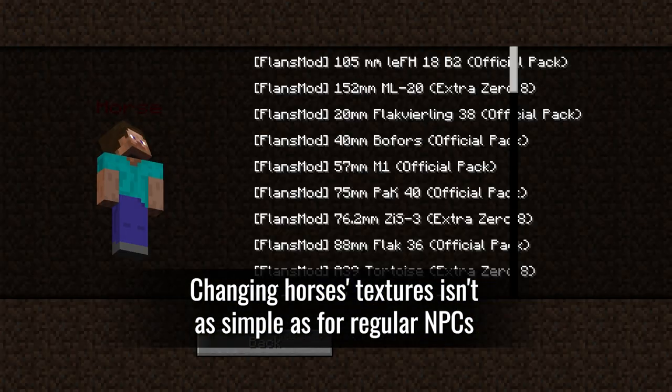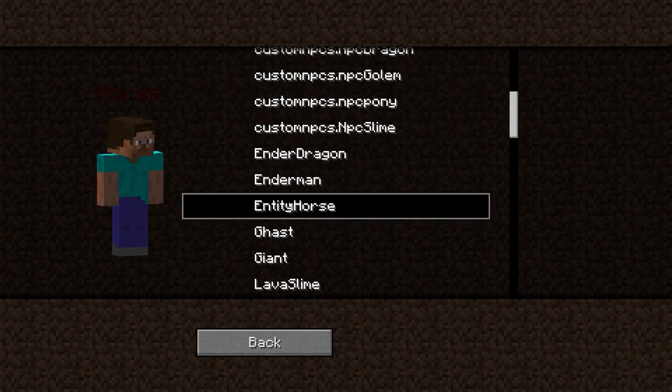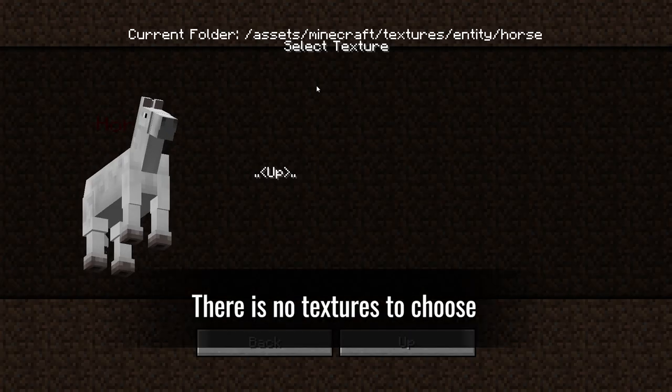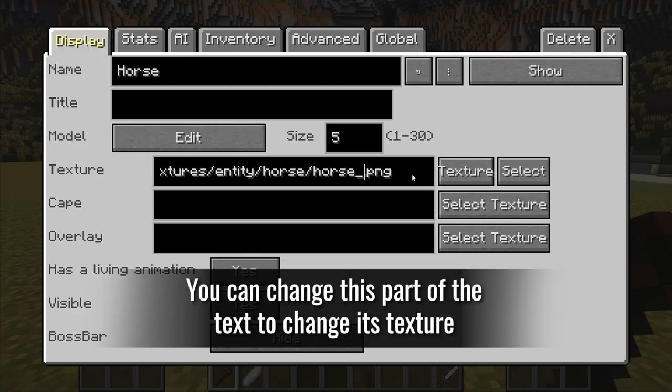Changing horse textures isn't as simple as for regular NPCs — there are no textures to choose from in the menu. You can change a specific part of the text entry to change its texture.